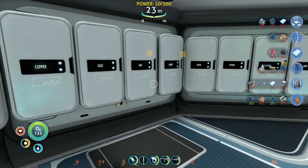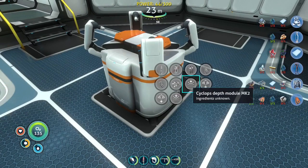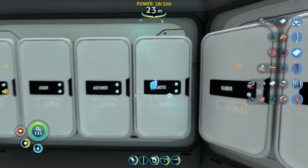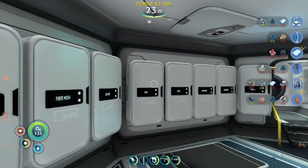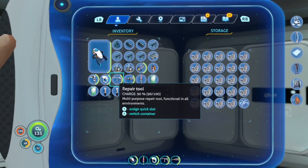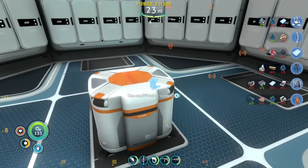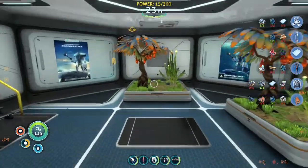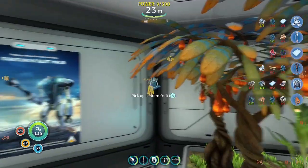Let's grab our mark two — mark one. That needs two magnetite and an enameled glass. Glass would come from quartz, right? Yeah. Let's go out to Sephira and grab some food along the way.